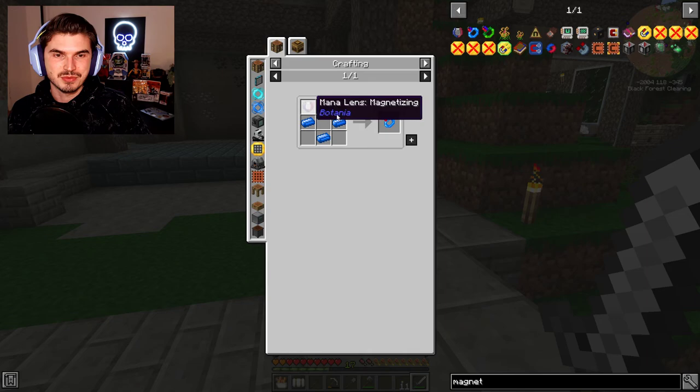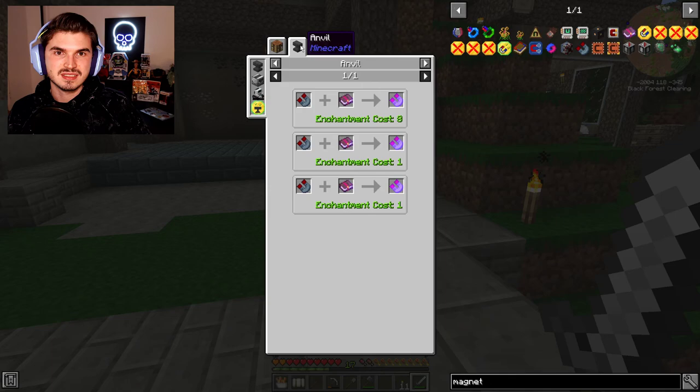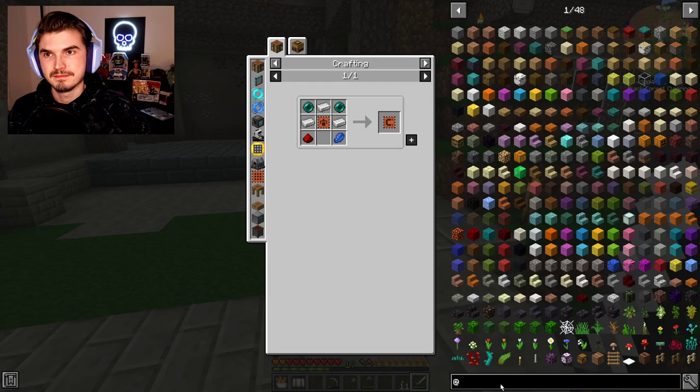We have the Ring of Magnetization, but you have to get into Botania to do that. And then we have this one, but it does take Redstone Flux in order to run, and once you run out you're out of it. We also have the backpack upgrade for magnets, which would be really good. I did want to get a backpack up and going. Maybe we'll prioritize that.